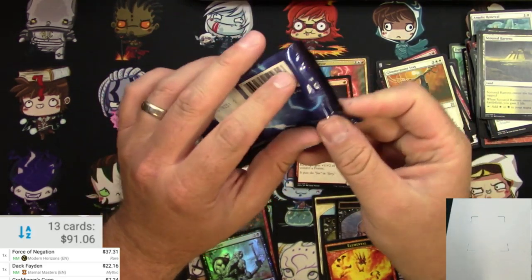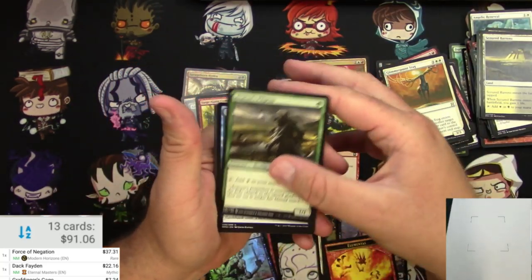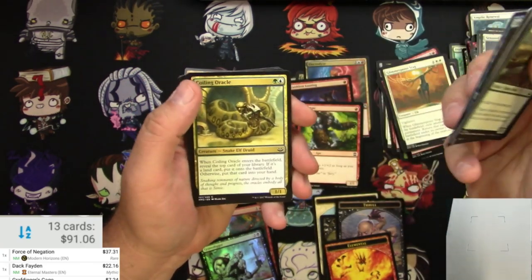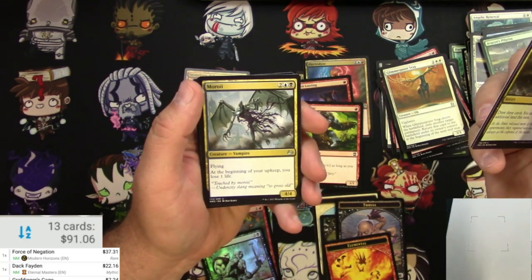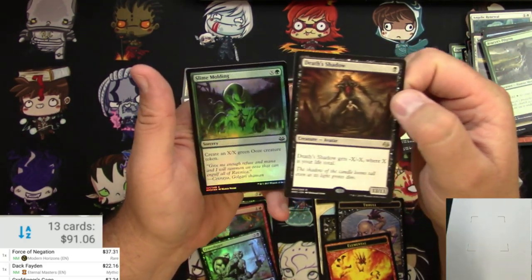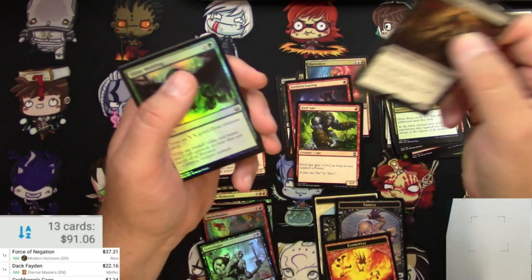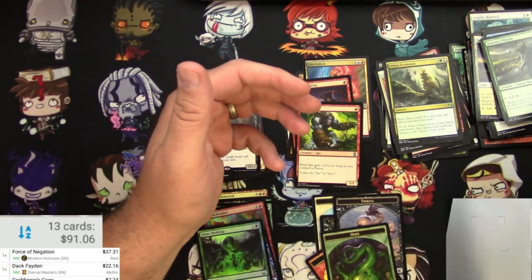Next up, Modern Masters 2017. Can we get a fetchland out of here? Commons: Pilgrim, Slime, Rotworm, Lancer, and other stuff. Uncommons: Urban Evolution, Simic Signet, Moroi, and Death's Shadow. That's solid — for one Black you get a 13/13 Avatar creature that gets minus X/minus X where X is your life total. Probably the best we've pulled so far out of these packs. And a foil Slime Molding and an Ooze Token.